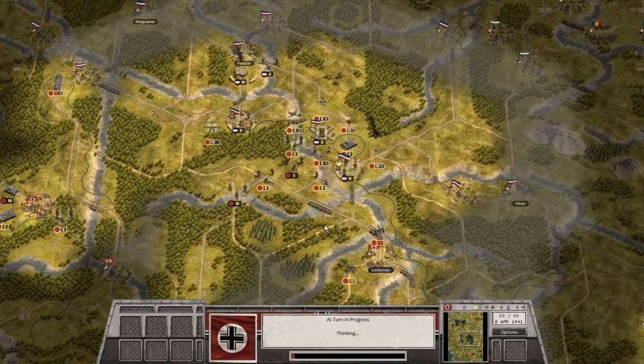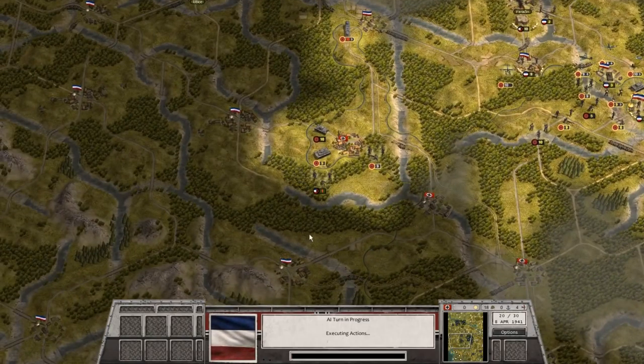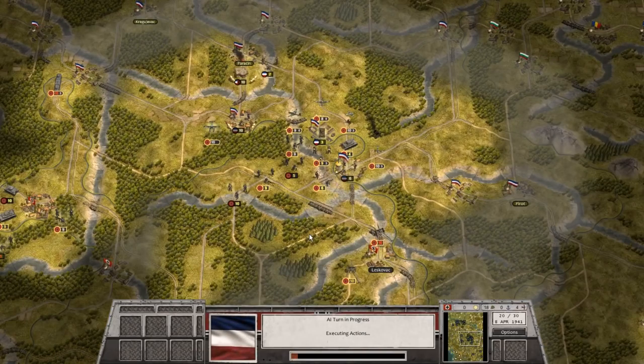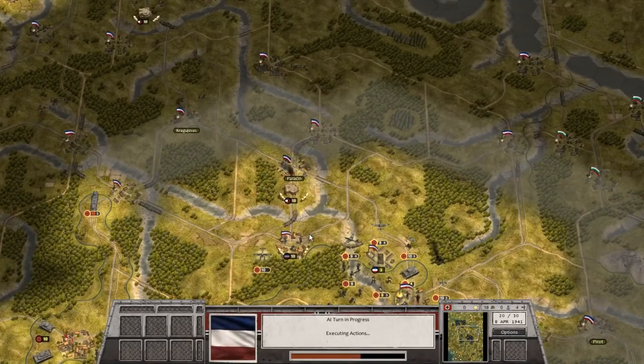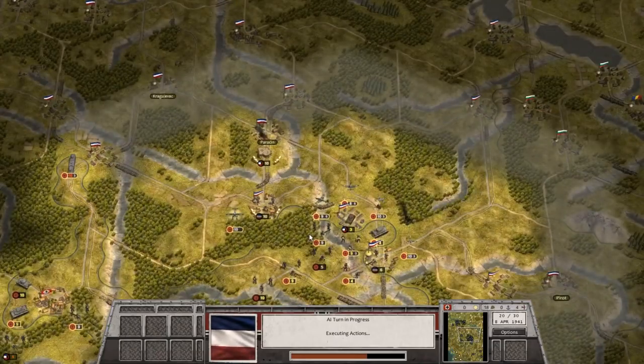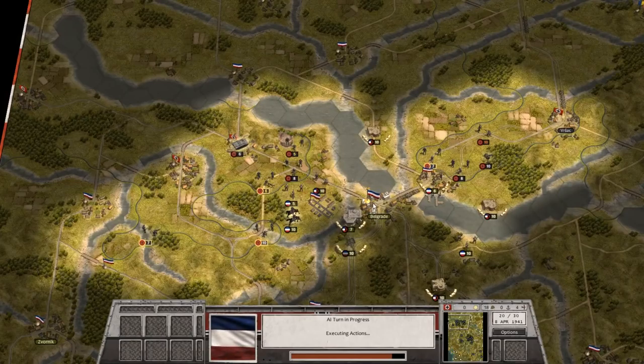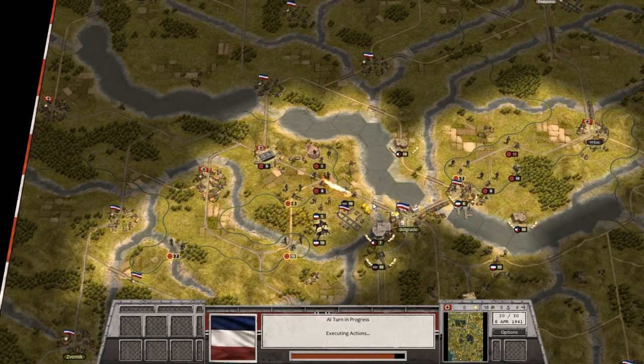Moving on from turn 20. Nis will fall in the next five turns — I don't think Belgrade will. My only hope really is that the troops to the east of Belgrade are able to kind of sneak in and take the actual city itself, and then sort of hold out for one turn. I think that's the only way I get that major victory accomplished and win within 25 turns.